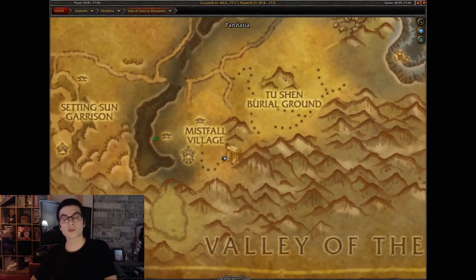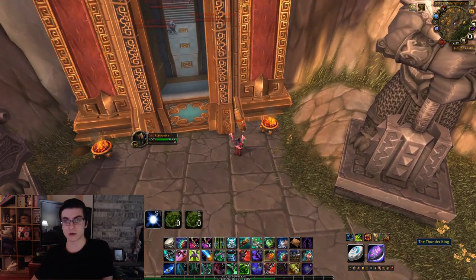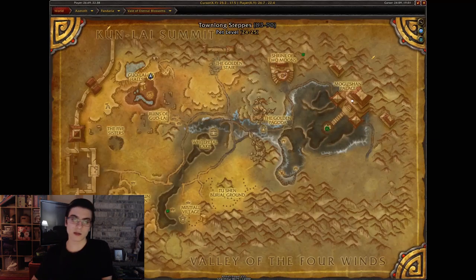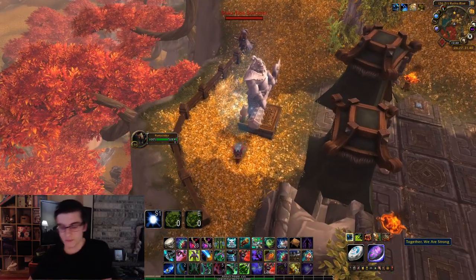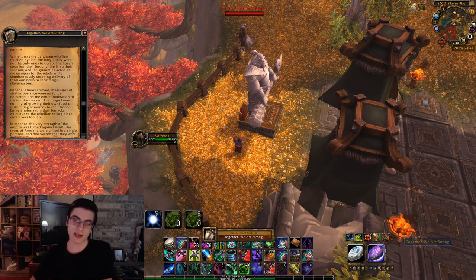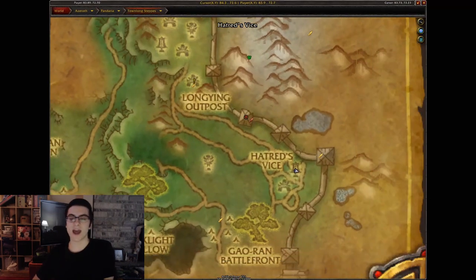Moving on to the third one in the Vale of Eternal Blossoms — this one is going to be in Mistfall Village, the hallway that normally leads to the Rajani quartermaster where you turn in your dailies. Right there is going to be the Thunder King scroll. The final one for the Vale is going to be above Guo-lai Halls; behind the statue you have the Together We Are Strong scroll.